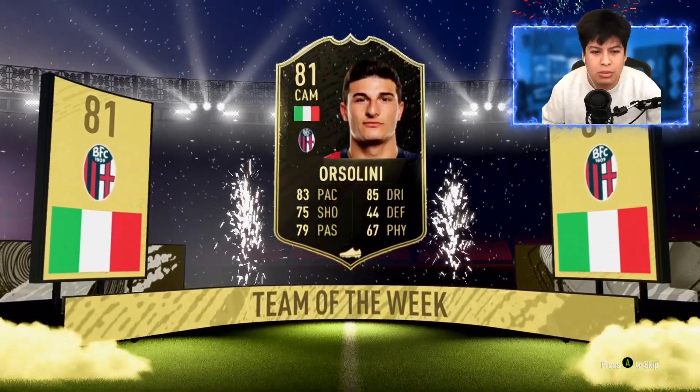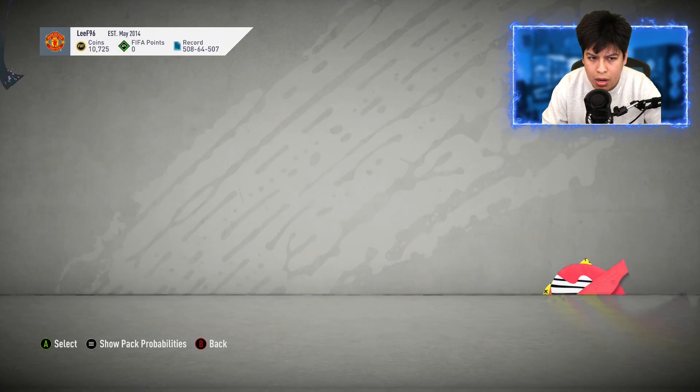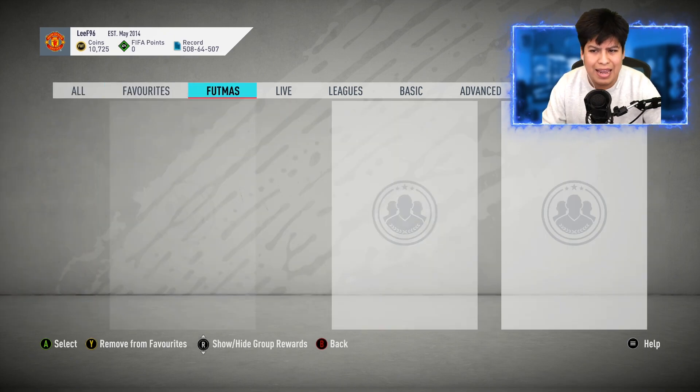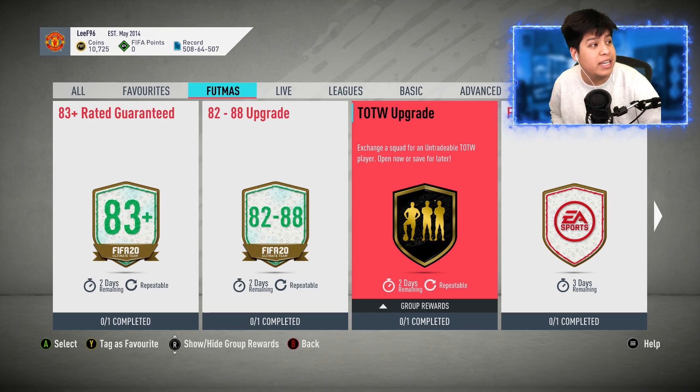I feel like EA need to change it up - they need to make it so rewards need to be 82-plus for elite players minimum for FUT Champions. We do get a walkout on this one - oh, it's a goalkeeper. That's Bowman, 84-rated - I thought it was gonna be Max again, that would have been a rip. Wait, is he already untradeable? He is untradeable. We're gonna have to discard him - that's unfortunate. That kind of sucks.